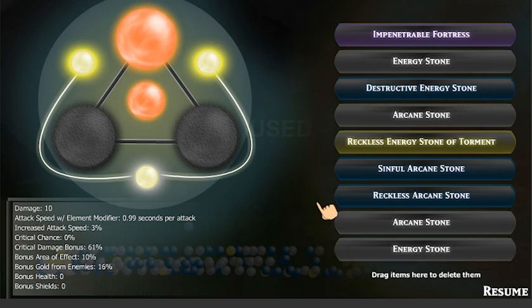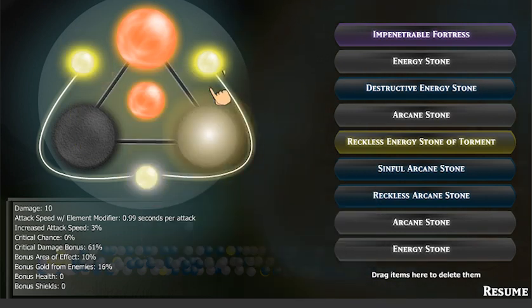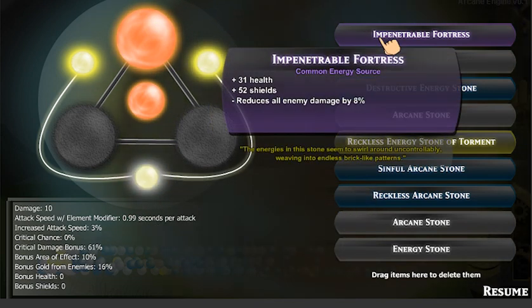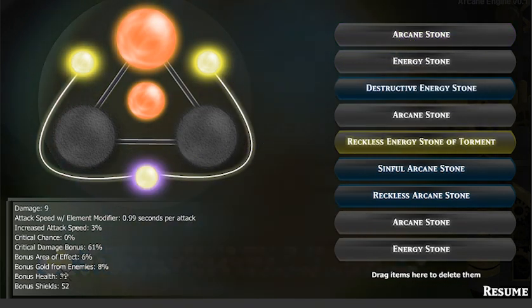I'm going to add all these to my inventory and show you what I've got going on real quick. These three are the items I have equipped right now. Say I want to replace this one with this epic item I got — all you do is drag it over and let go, and it updates all your stats. I have bonus health and shields and all that.